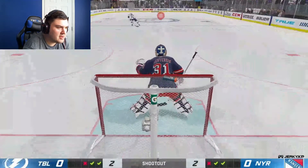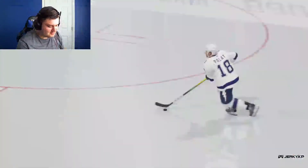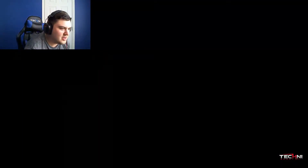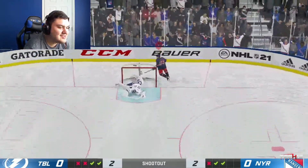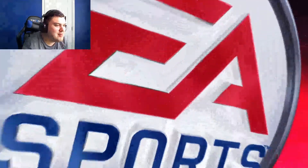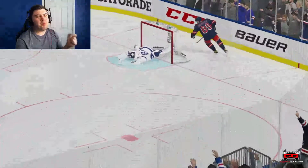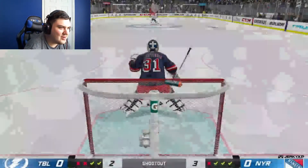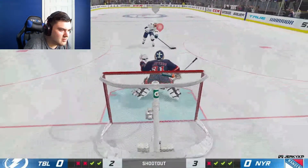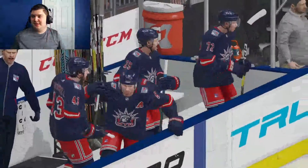I tried to toe drag and then shoot it but it didn't work. Why is my controller drifting? Through the legs — I know how to do that one. Let's keep it going, I think we got a left-hander too. That's in! I thought it missed at first, I thought it went over the net. Oh, that was weird — it either hit the bar or the top of the net and then came directly down. We got that one.